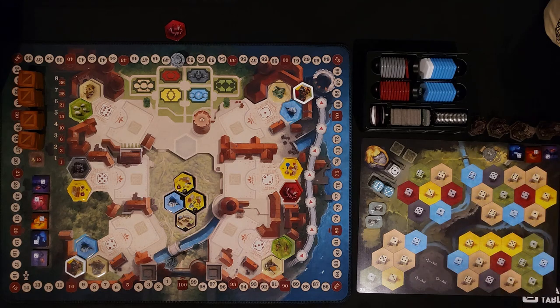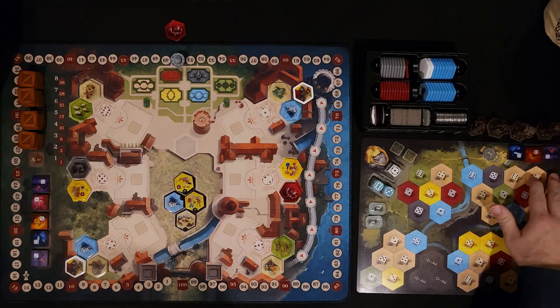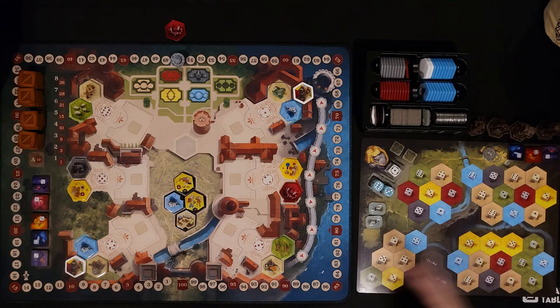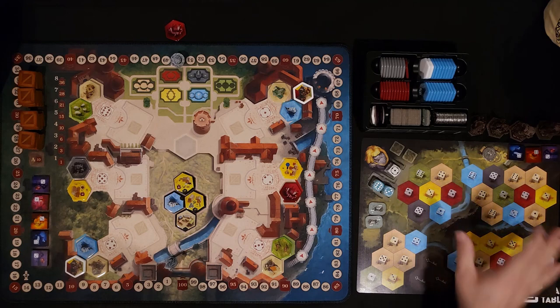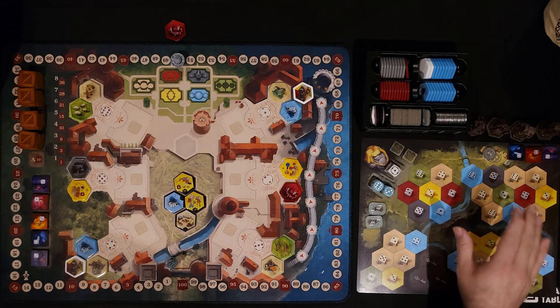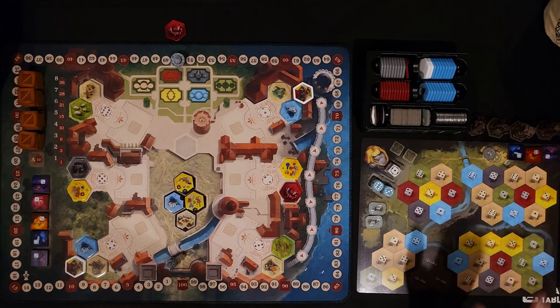There are going to be three random goods drawn. The thing to note about goods is that you can have as many as you want — in the multiplayer version you can only have three different types and stack on top of those. Here you can have as many as you want, and you're mainly going to be using them for a special benefit. You still can sell goods to get one silver and some victory points, but you'll really want to use them for that special way.